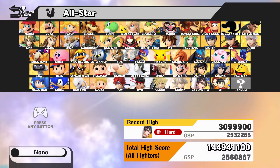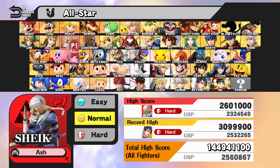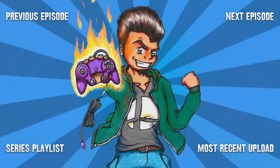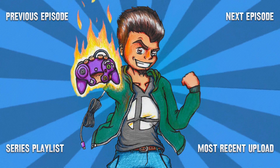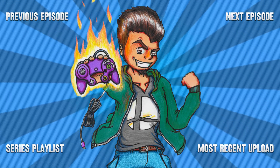That is going to go ahead and do it for this episode of Super Smash Brothers for Wii U All-Star Mode. Next time, we are going to be continuing on with the Zelda characters and taking it on as Ganondorf. If you guys enjoyed this video, please make sure to leave a like, and let me know what you thought of it in the comment section below. Stay tuned for the next one, and I'll see you guys then.